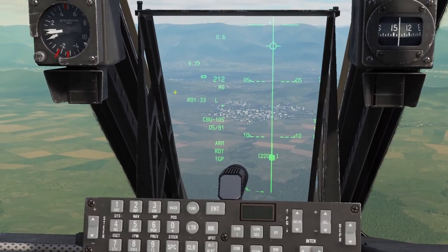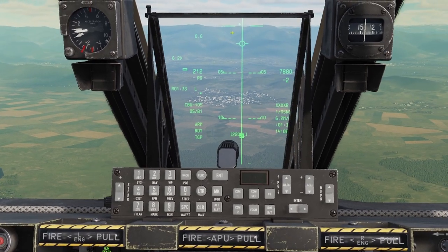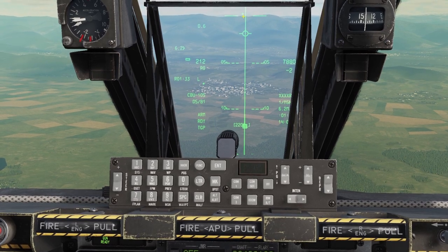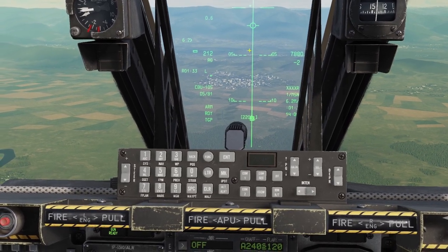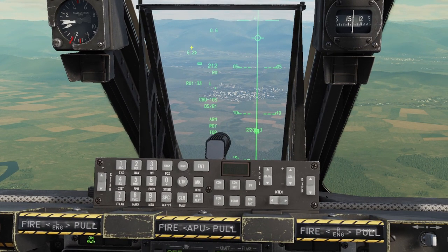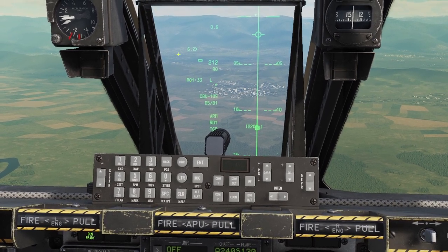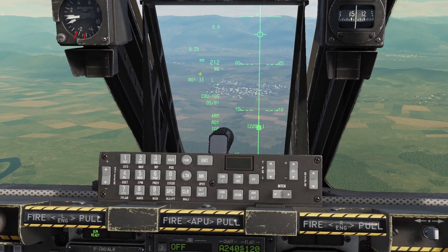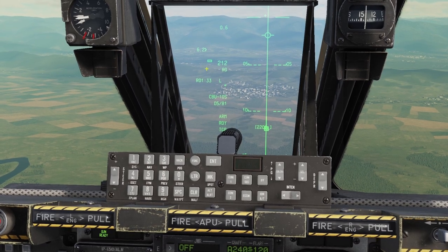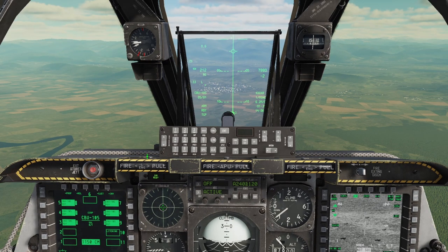These CBUs use the same symbology as the other JDAMs we looked at previously. I want to fly to keep my velocity vector indicator over the vertical fall bar, keep an eye on the range in miles, and my weapon release time in minutes and seconds. As I get closer, the little box will expand. I want to fly until the chevron is midway between the expanded box, then press and hold weapon release to drop one of my CBUs.